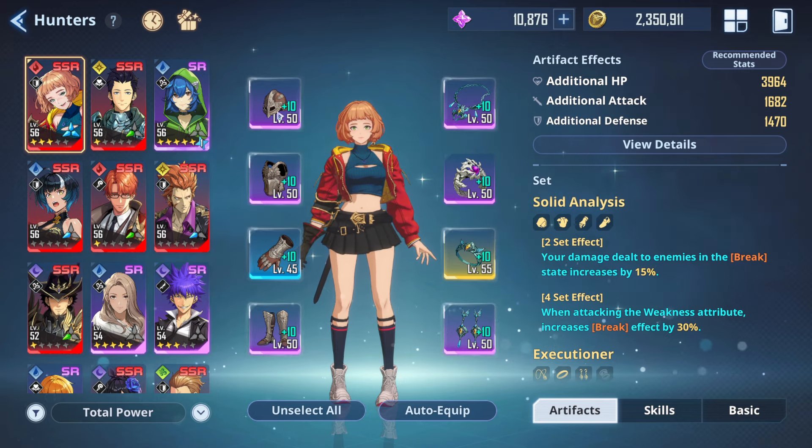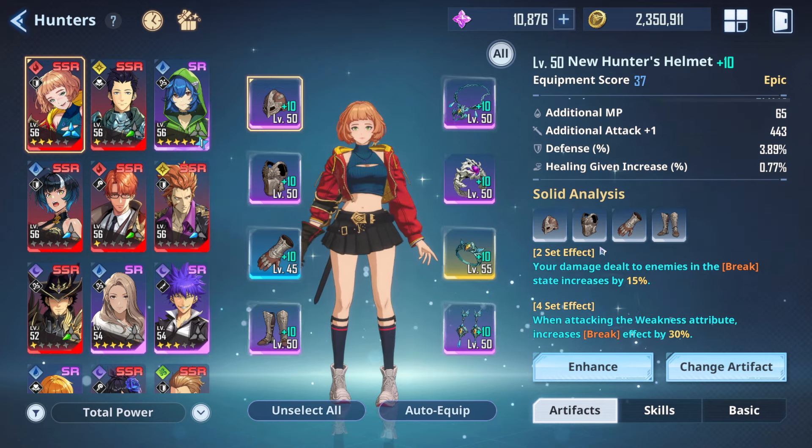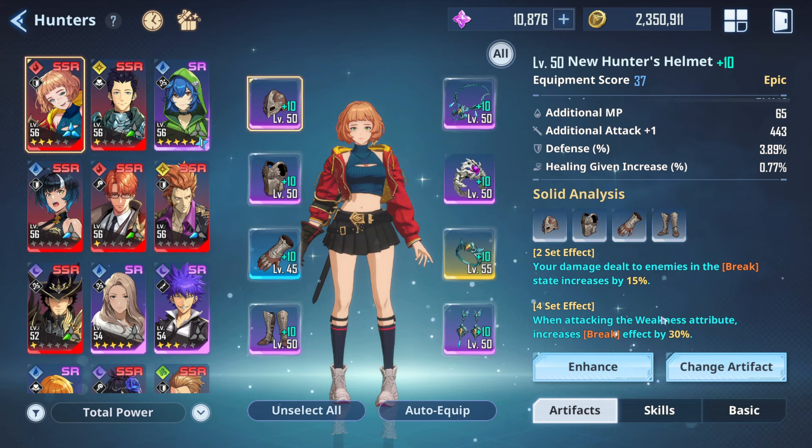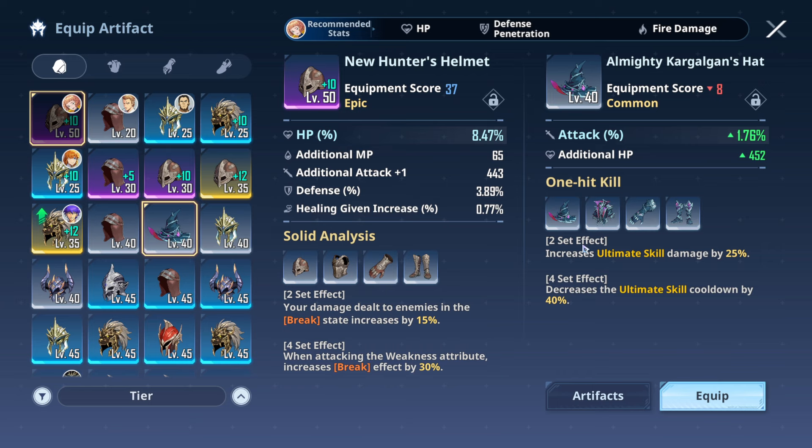For Emma's gear, there are two recommendations. First, the Solid Analysis set, which increases damage dealt to enemies in the break state by 15% and increases the break effect by 30%. Alternatively, run the One Hit Kill set as a four-piece set, which increases ultimate skill damage by 25% and decreases the ultimate skill cooldown by 40 seconds, allowing you to spam her ultimate quite often.